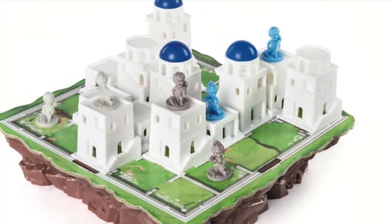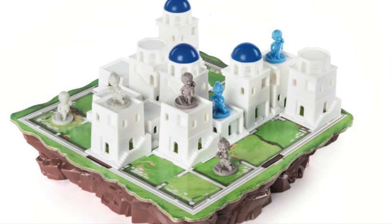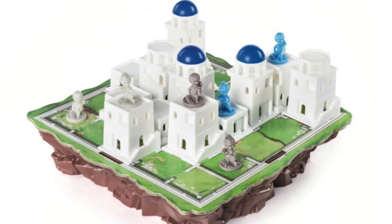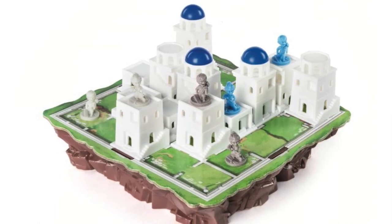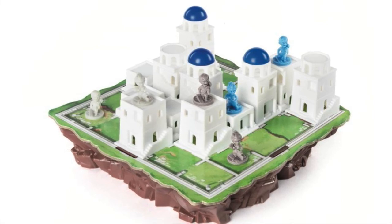When you build, you simply add to any existing structures already there. While moving, if you're adjacent to a structure that's just level one, you have the option to move up onto it — you can always move onto a structure that's one level higher than the one you're currently on. Ultimately, you want to get to the point where you have a three-high structure that you can step up onto, and that wins you the game.